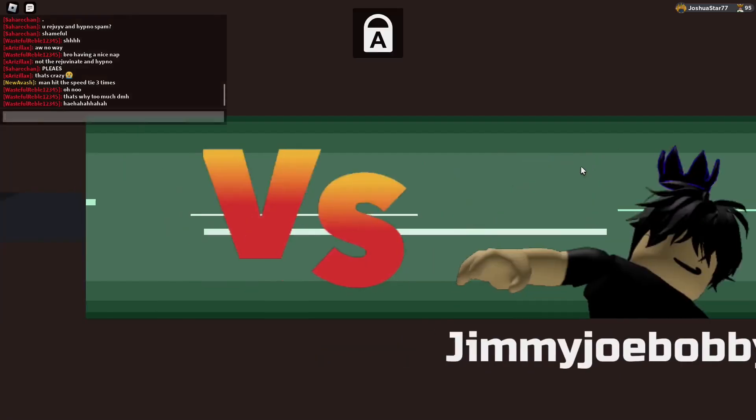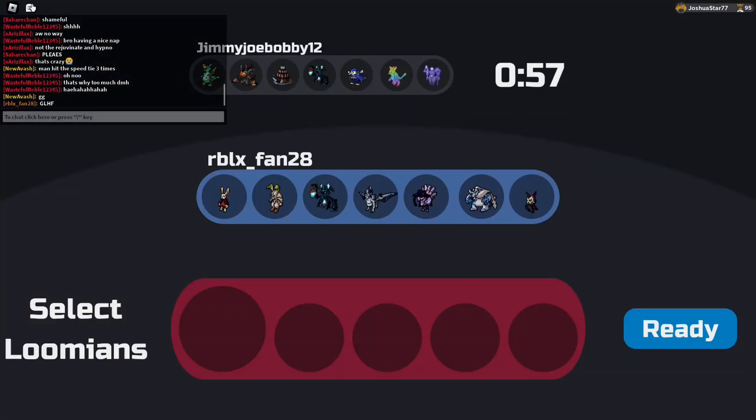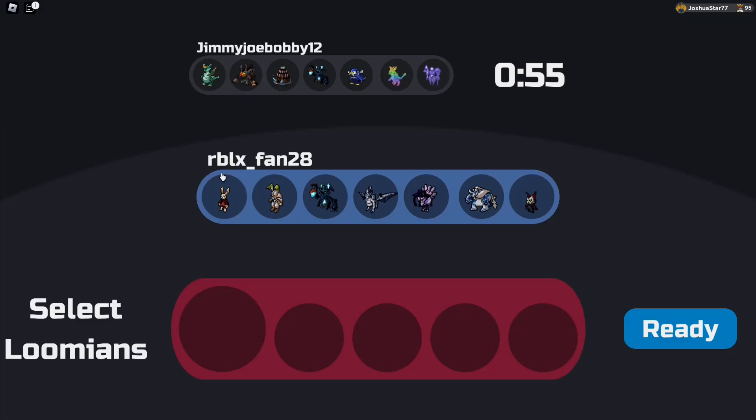Alright, battle number two. I think my last battle might have glitched because OBS said to stop recording, and usually when OBS does that, it means the battle is glitched. So yeah, this is technically the third battle, but it will probably be the second in the video. Why do you have... all your melee attackers are freaking fire types. Really? I can't deal with this. All those melee attackers are fire types, so I can't even burn them.